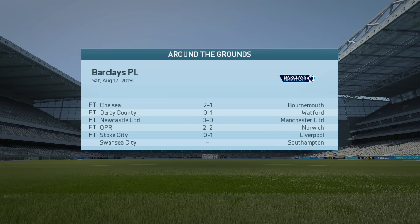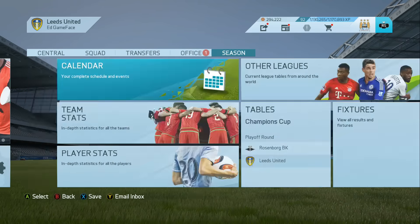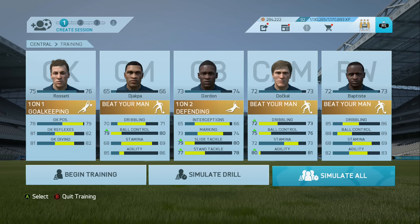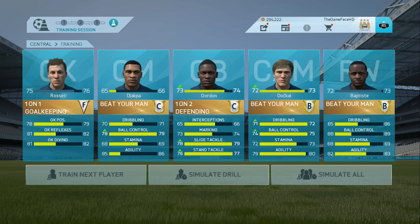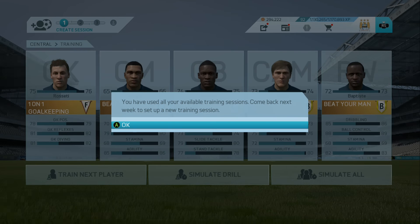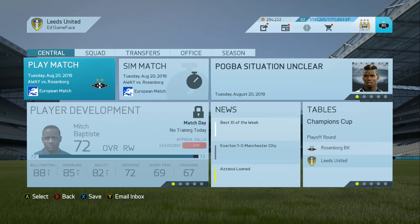We could have lost it, we could have also won it — I think it's a fair result in the end. We're still undefeated with four points from two matches against Liverpool and Arsenal — two tough games. That is pretty much it for this episode. I'm quickly going to do some player development. Going with the same five players — I'm desperate to get Rossetti going up but he doesn't seem to make much progress. Gordon and Dockhill have both gone up, which is fantastic. Batiste, just go up to 73 overall — you've been there ages.